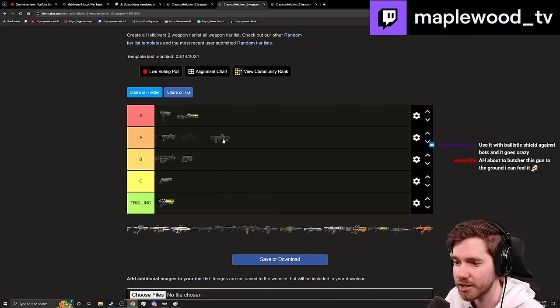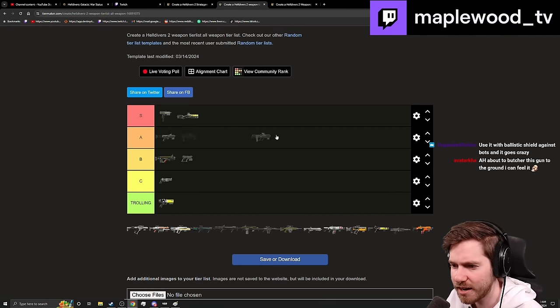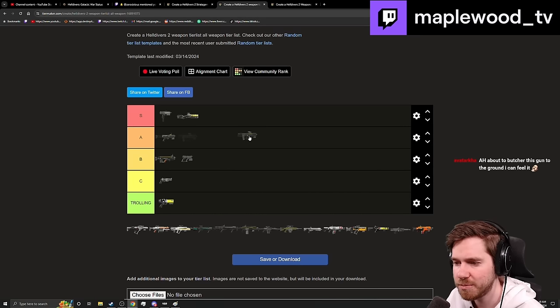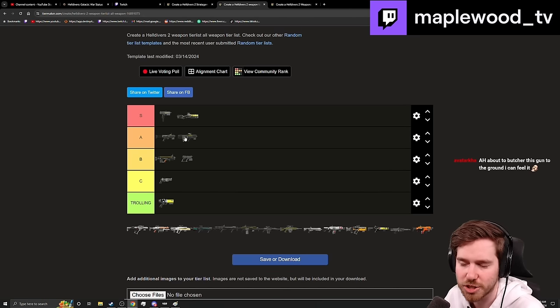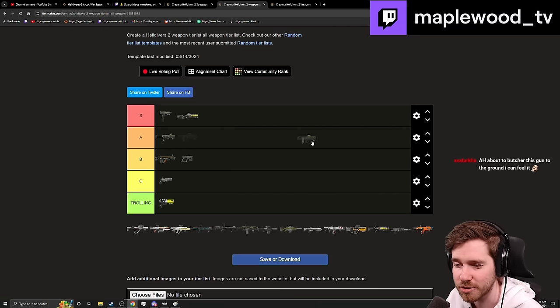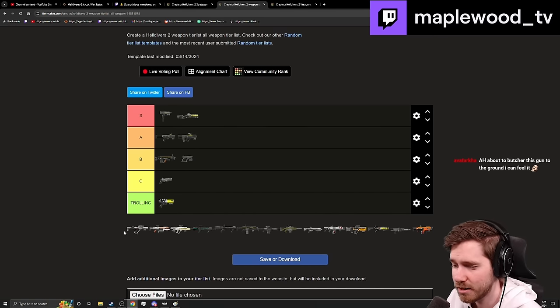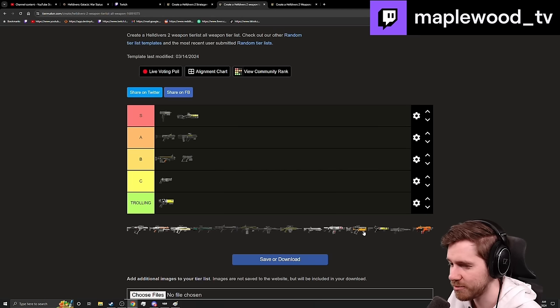The standard Liberator is sometimes hard to place. It deserves A-tier at times, but it gets outclassed by other assault rifles. The Defender really is just a better Liberator at this point unless you're fully utilizing its sights. I'll put it at A-minus to B-plus for now and may move it as the tier list progresses.